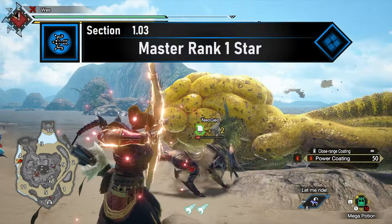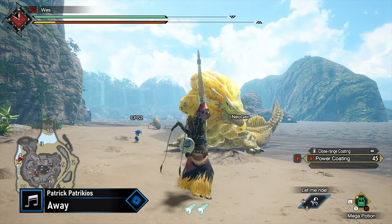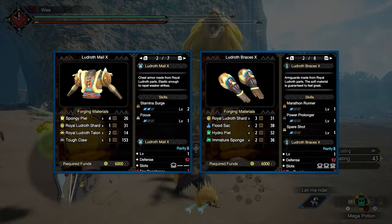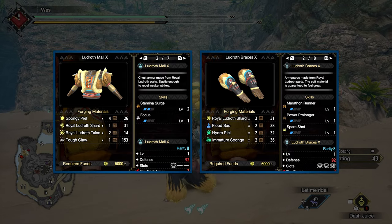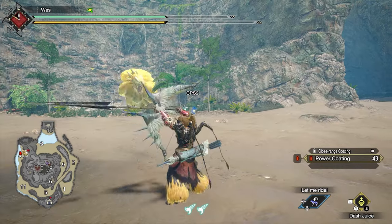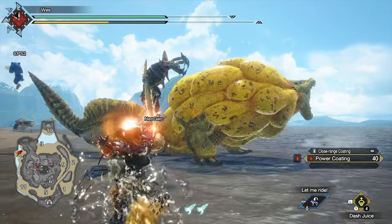Starting off in Master Rank 1-star, you'll need to do two key quests from a list of four. You should start with Royal Ludroth in 'You Had Me at Poofy.' You'll want to forge the Ludroth Male X and Ludroth Braces X for Stamina Surge and strong level 2 socket options — a solid core for getting Stamina Surge and your Constitution levels up. The Ludroth Male X also has a level 3 socket, which you should use for a 4-shot Jewel 3.